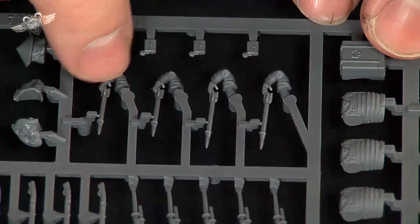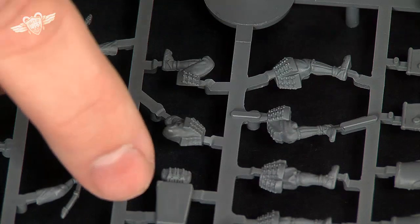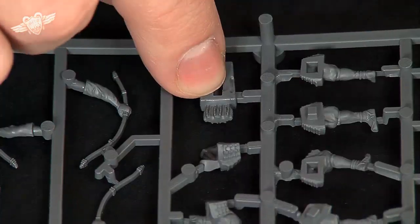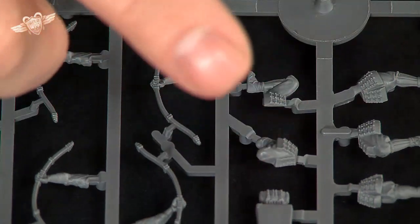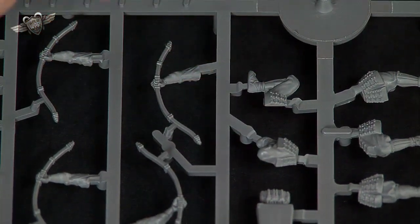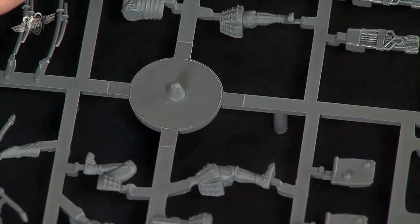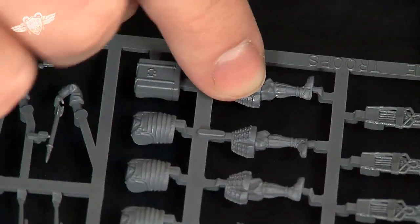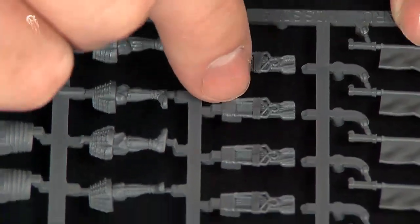Here we have the arms with the muskets or rifles depending on where they got them. And here we have the legs. This is the big backpack that carries a large supply of arrows. And then you get this nice little kneeling set of legs — all these sprues seem to have one guy with a kneeling set of legs. Then we have various bodies with the rest of the larger backpack, the rest of the legs — pairs of legs, which is very useful. Here we have our quivers — yes, it would be a quiver even if it's in Japan — of arrows.